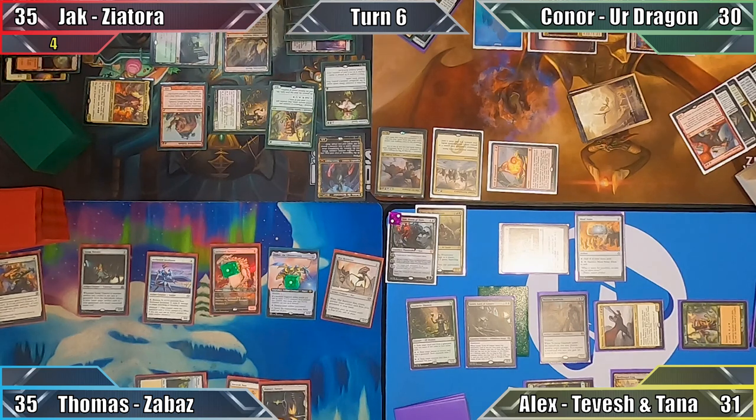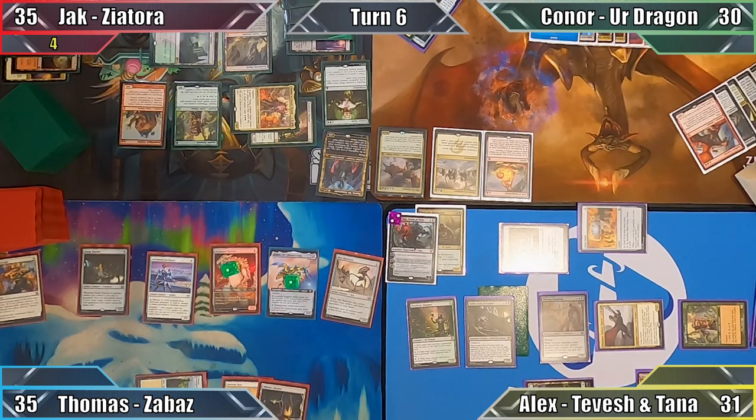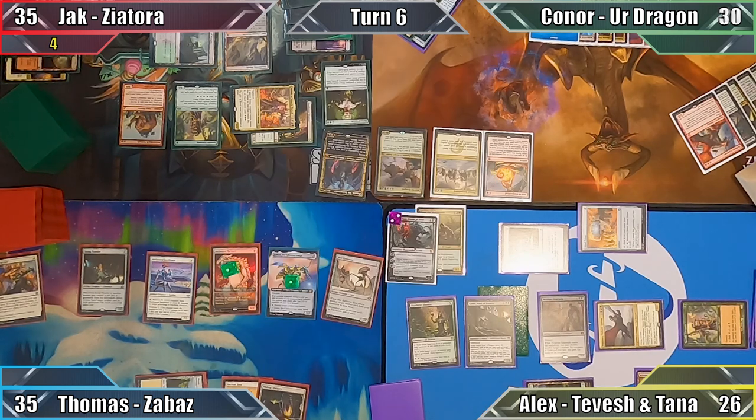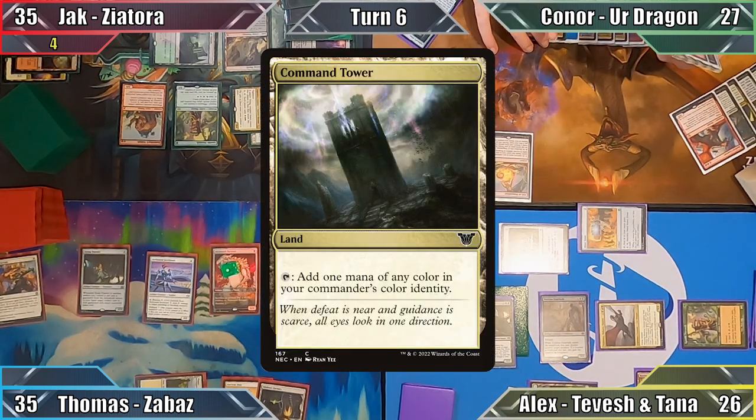With one mana open, Jack passes to Connor, and Thomas responds by animating his workshop three times. I use my floating mana to help cast Stinging Study. I draw five cards, lose five life, and Connor loses three life before proceeding to his turn. Connor plays the Command Tower that Brainstealer Dragon exiled from Jack's library, and casts Garruk's Uprising.